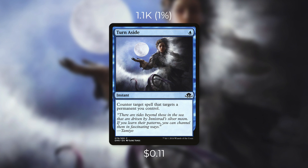Our final Quest for Quarters card today is Turn Aside. Currently it's only 11 cents and sees play in just over a thousand decks. It's an instant for a blue that says counter target spell that targets a permanent you control. For just one mana this can save any of your permanents from targeted removal — a very valuable and efficient counterspell in the right deck. If your deck revolves around your commander or a specific permanent, this could definitely be a good fit. It can also come out of nowhere, since if you just have one mana up most people aren't expecting an effective counterspell.